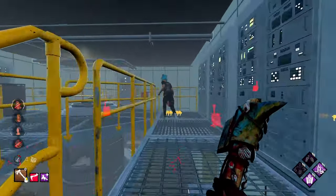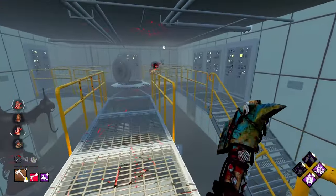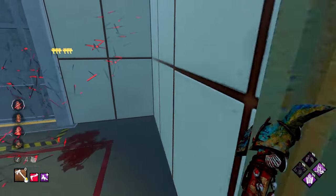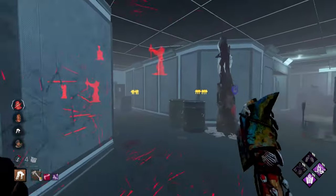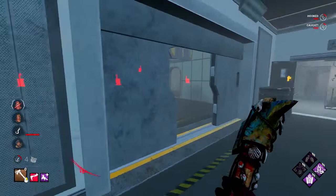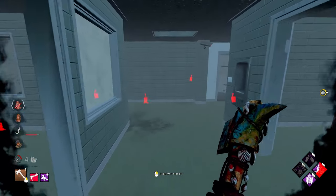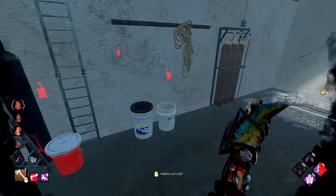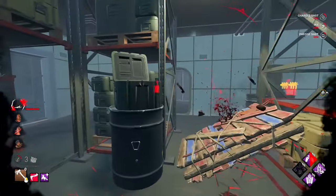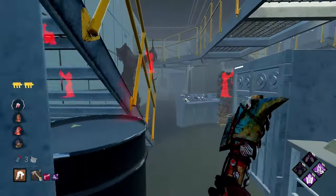We get the M1 here. We get another hook — that is our third hook of the game so far. We see one aura, two auras. I'm going to go for the person up here. I see faint scratch marks — maybe they've left already, yeah they have. We get the down. Lost a little bit of momentum there, but we are back on track — four hooks. I believe a couple of gens are close to being done.